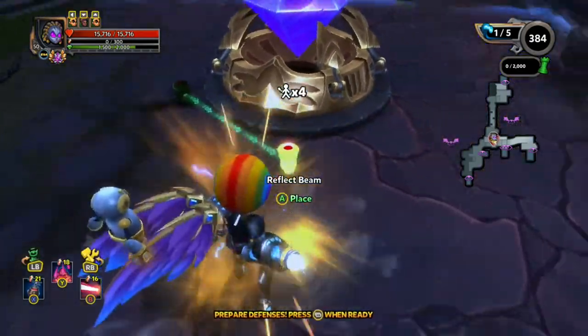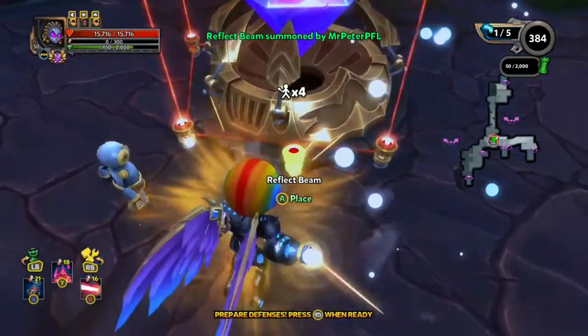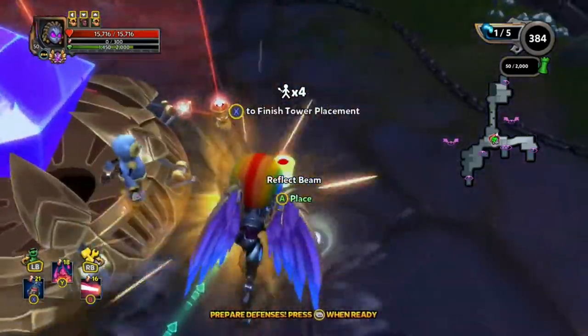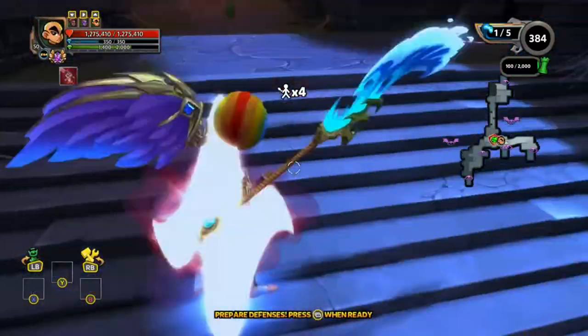First thing we need to do is cover the crystal with the reflect beams. This is going to stop any projectiles hitting the crystal, mainly from the hex throwers. A single spear can end the game and the lanes are quite close to the crystal for them to throw a cheeky spear.